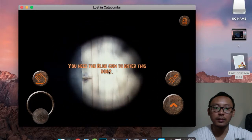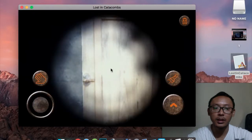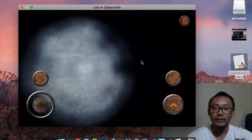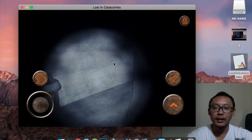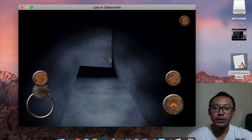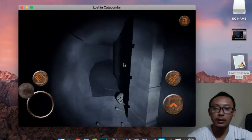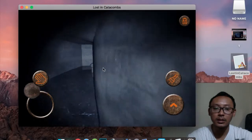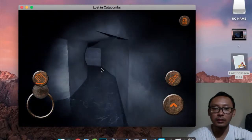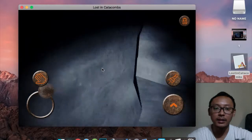To find the treasure behind that door, you need the blue gem. You have the green and red gems, and the last one you need is the blue gem. Let me show you where to find it. Go back to the first door — the way there is to go right, right, and right until you reach it. This is a walkthrough video telling you exactly how to finish the game.